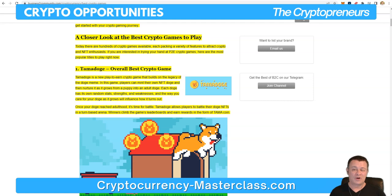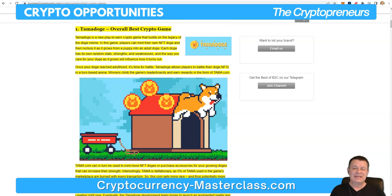Number one: Tamadoge, the overall best crypto game. Tamadoge is a new play-to-earn crypto game that builds on the legacy of the Doge meme. Players can mint their own NFT Doge and then nurture it as it grows from a puppy into an adult Doge. Each Doge has its own random stats, strengths, and weaknesses, and the way you care for your Doge as it grows will influence how it turns out. Once your Doge reaches adulthood, it's time for battle — players can battle their Doge NFTs in a turn-based arena. Winners climb the leaderboards and earn rewards in the form of TamaCoin.